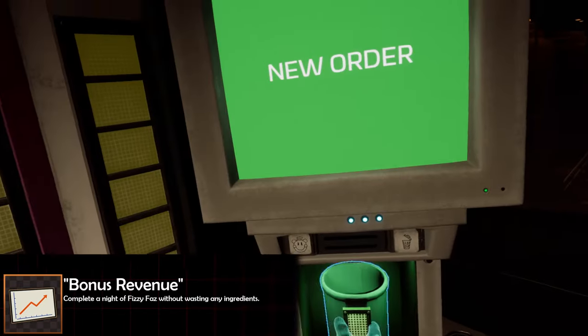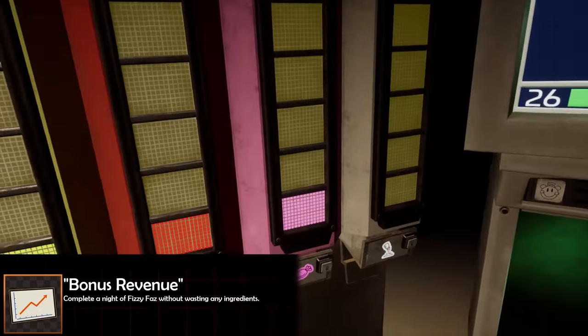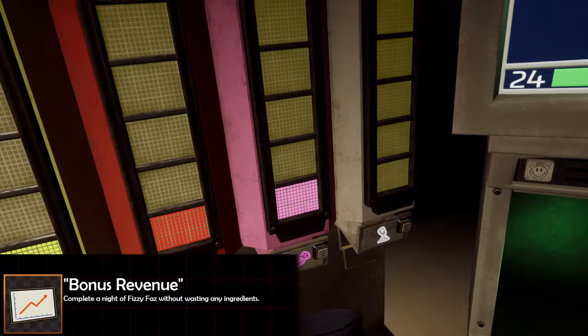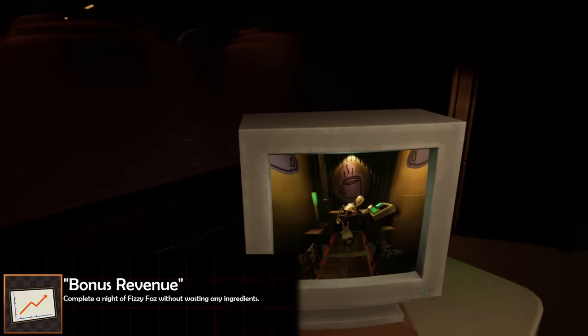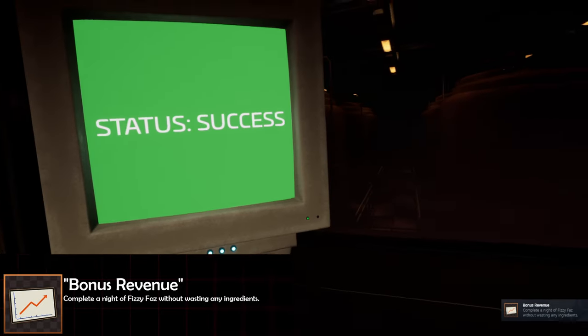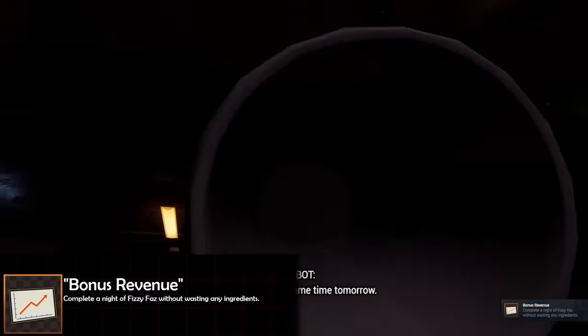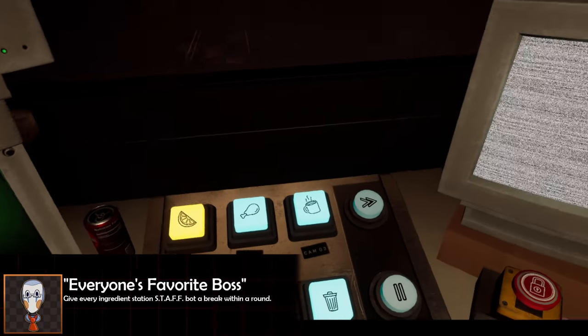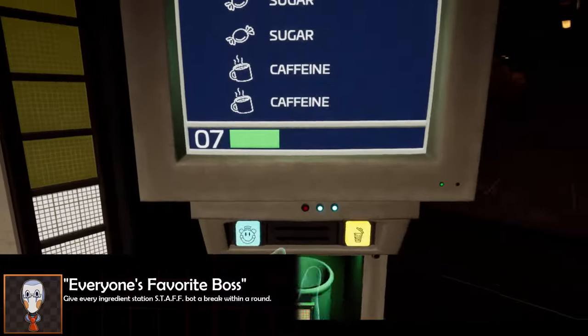Next up we've got the Fizzy Fast section of minigames — this is where it starts to get pretty tough. The 'Bonus Revenue' achievement is very easy to do on night one of Fizzy Fast. All this requires you to do is complete the night without wasting any ingredients and without sending any cups to the trash. I very much recommend doing this on night one where things are very simple and ingredients are very straightforward.